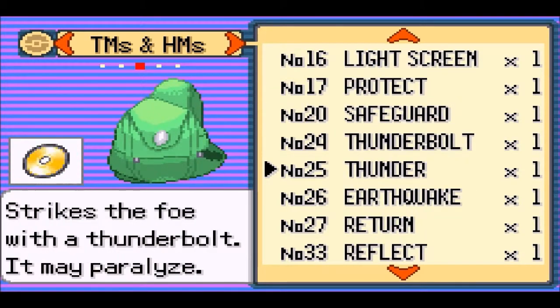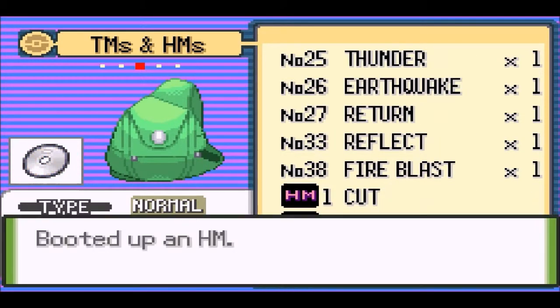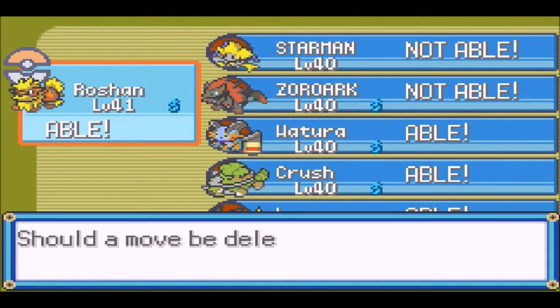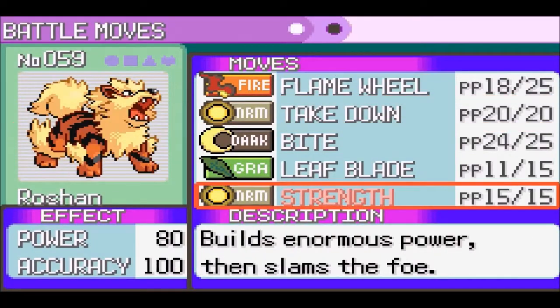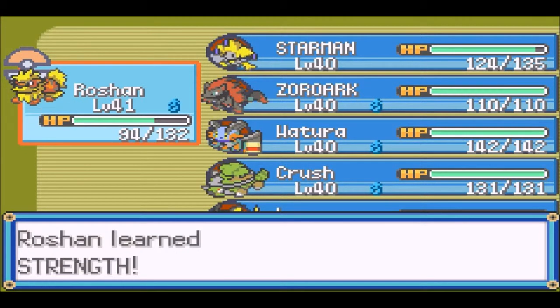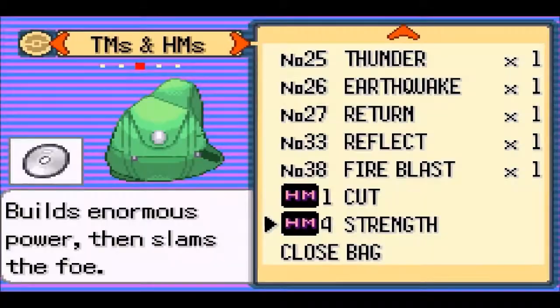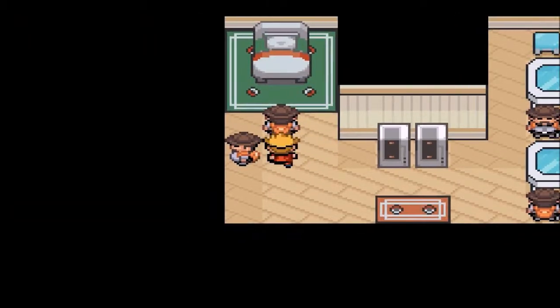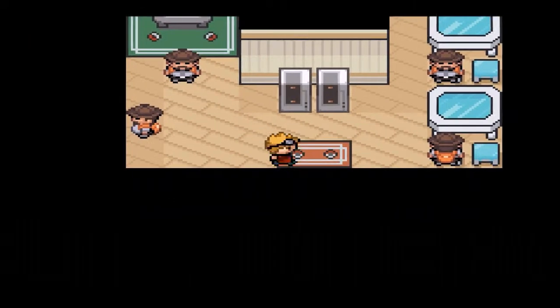Alright, let's teach someone Strength real quick. We have a bunch of TMs here. We got all of them off camera. We're going to teach Strength to Roshan - he's no longer going to have Takedown. I'd rather have a move with lower base power and more accuracy than a move with more power and less accuracy. Starman is the exception to that rule.